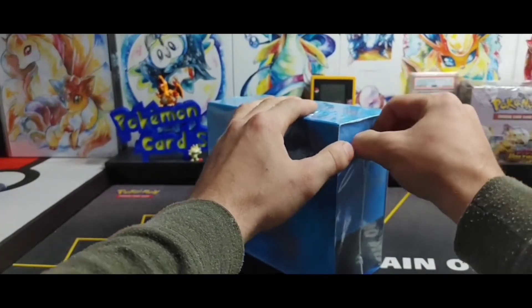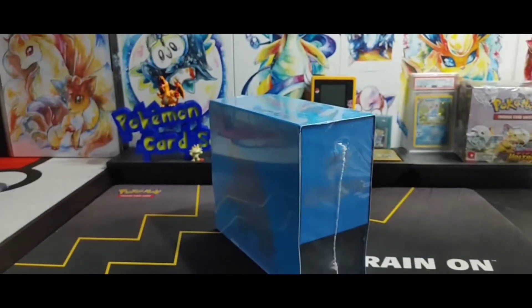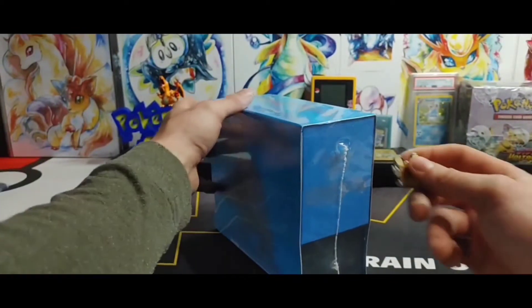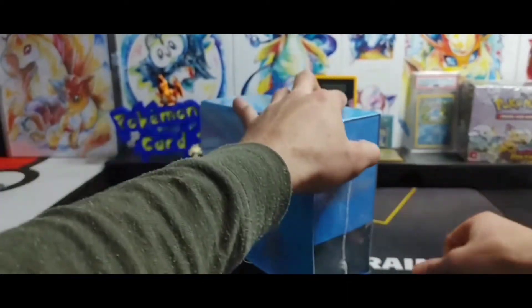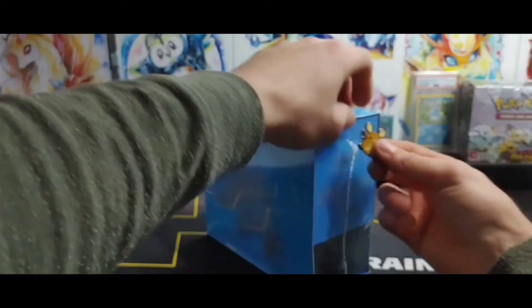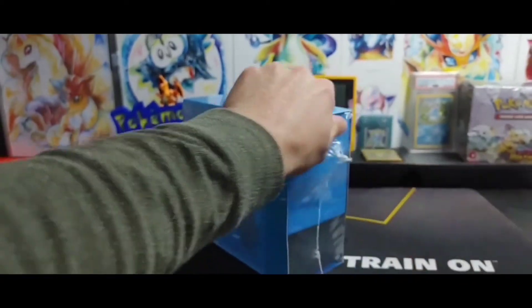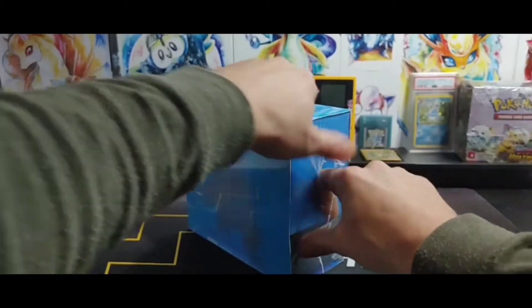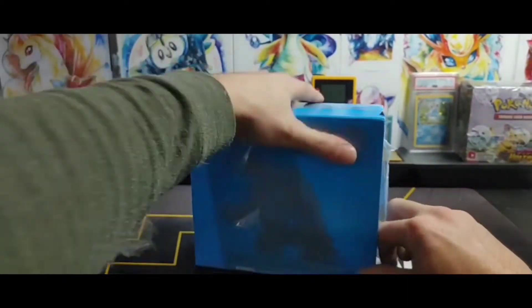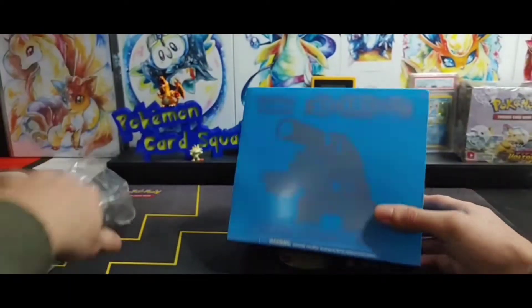Right now, Evolutions booster boxes are going for around $700 USD. This Blastoise Elite Trainer Box should be selling definitely over the hundred dollar mark. The Charizard ETB is quite pricey, but that's as per anything with Charizard nowadays - Charizard is that big collector's piece.